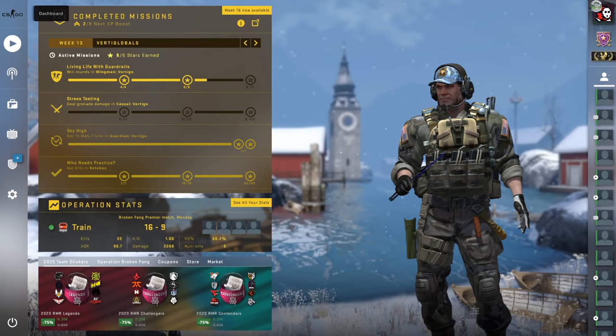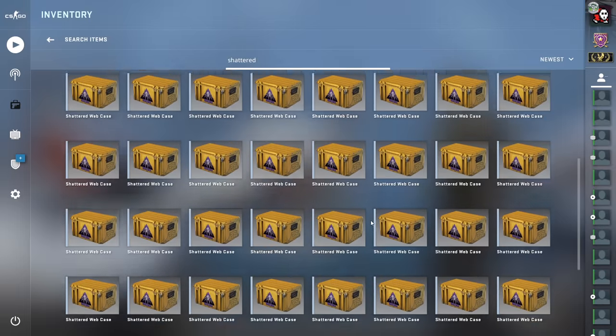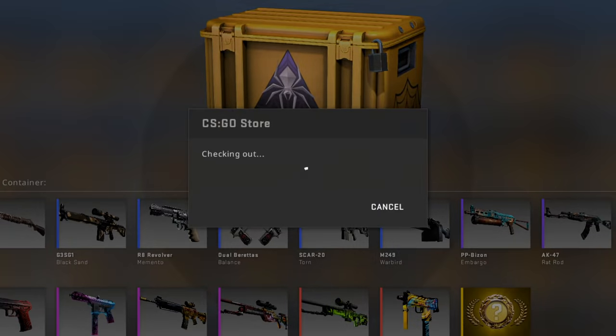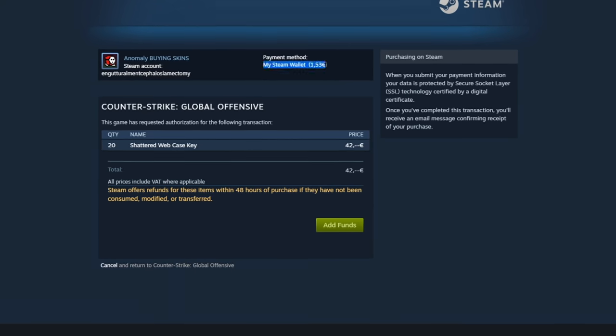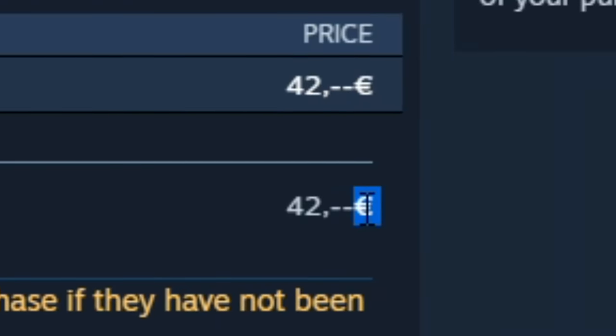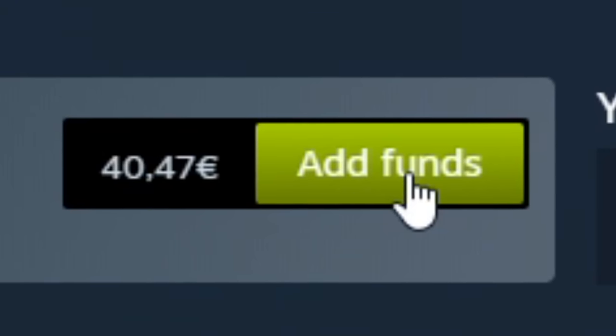Time to open some CSGO cases - Shattered Web. Look how many cases I'm going to open, time to buy some keys. Oh no, I don't have enough money on my Steam wallet, I have 1.5 euro and it costs 40. I guess I'm going to add some funds - okay, there we go, 40 euro, time to add the funds.